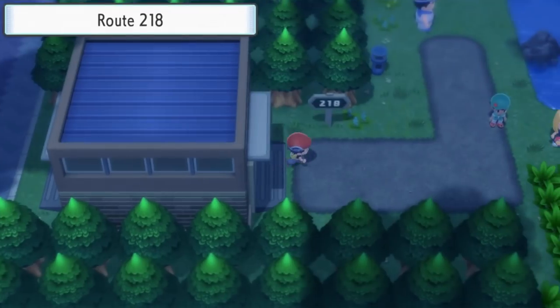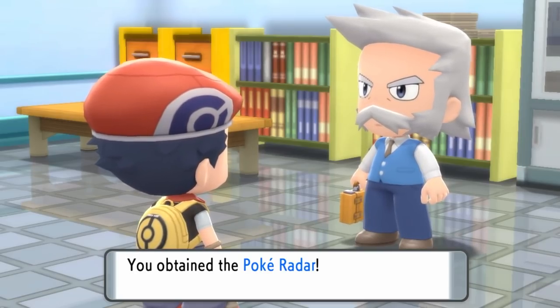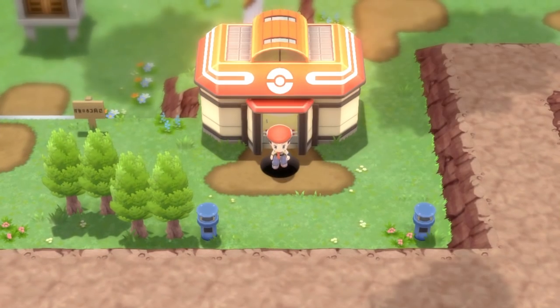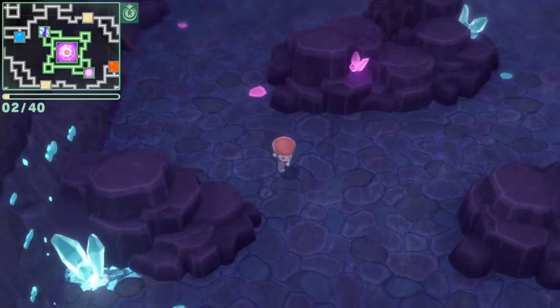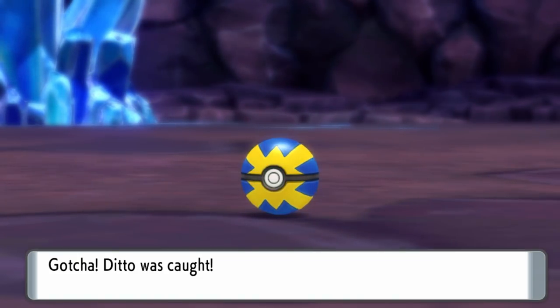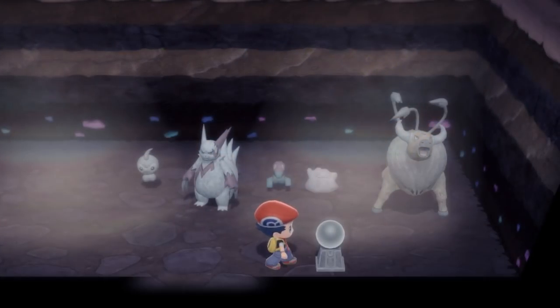Ditto is available in two areas within the Sinnoh region. It's available on Route 218 using the Poké Radar, which is obtainable after the post-game — after you beat the Elite Four and obtain the National Dex, Professor Rowan will give you the Poké Radar, which you can then use to chain Pokémon in certain areas. The other area where Ditto is available is in the Grand Underground. You can visit Celestic Town, which will take you to the central area of the Grand Underground, and if you visit Stargleam Cavern, you'll be able to find Dittos there. The one drawback about hunting Dittos in the Underground is that there are currently no known methods to increase the chances of catching a Ditto with a high IV spread — I've tried different statues in my Underground Secret Base and the Diglett run, and none of it seems to yield Dittos with the flawless IVs we're looking for.